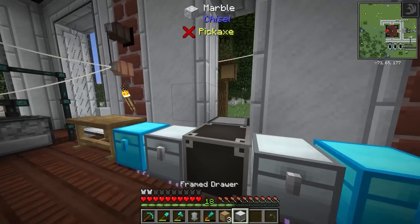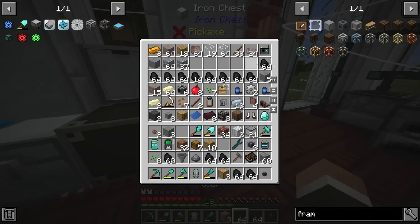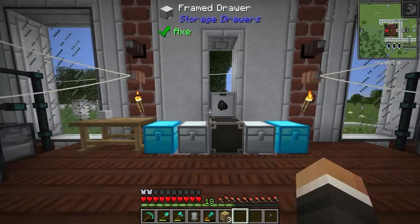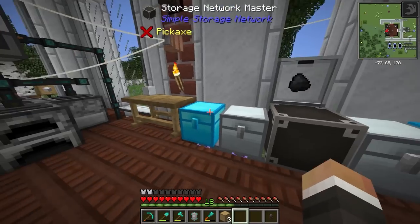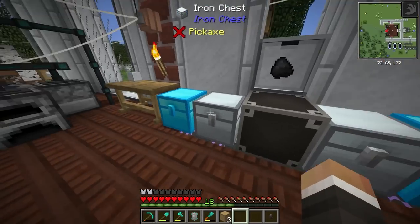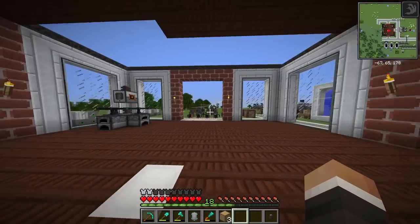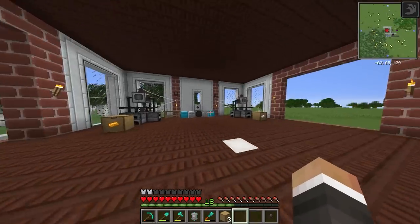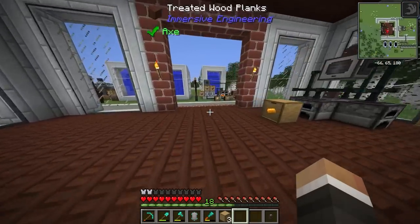Having drawers in the wall like this, we can go ahead and put things like coal into them. We want to make a few drawers, fill this wall with marble-colored drawers, then start putting in redstone, coal, dirt — things we don't want clogging up our chests. From there we can also look at upgrading other drawers around the base and potentially retexturing some of them to look nicer.